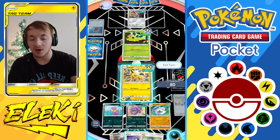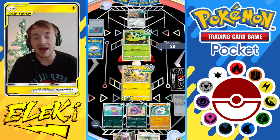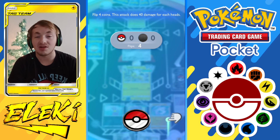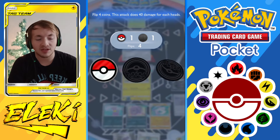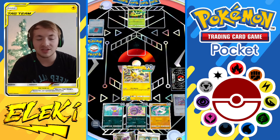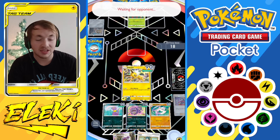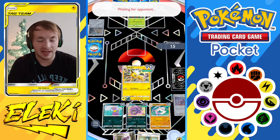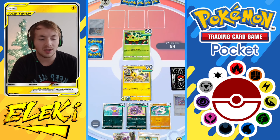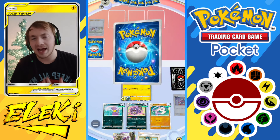We have our fighting, electric, and dark types. The dark and electric have their specific energies, and the fighting type is the only one that can use any basic energy — which is very nice. We get lucky here with a 50/50 coin flip and take out that Meltan so it doesn't reach its maximum potential. Then there's just a Caterpie in the back that we should be able to take out, but these opponents love to battle and drag things out even when they're losing.